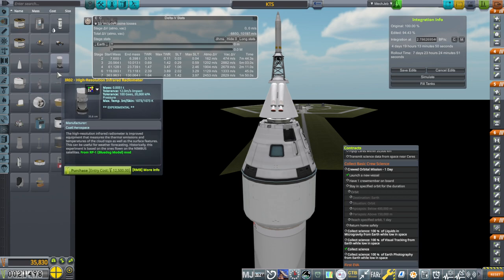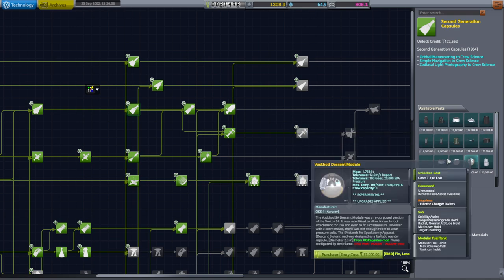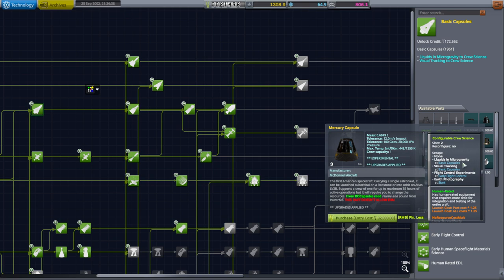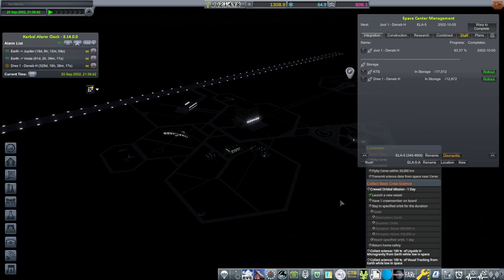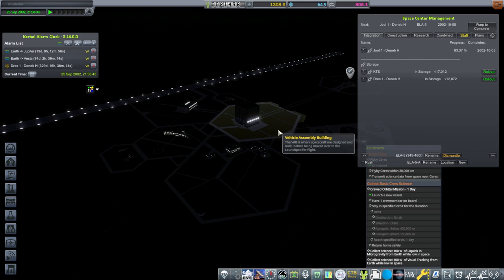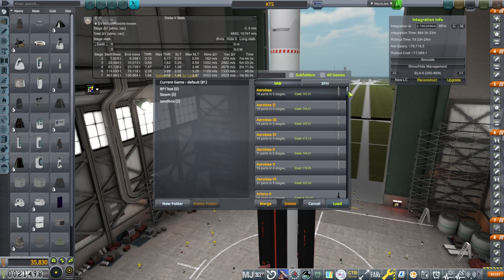Do we have to get that science from somewhere else? It might be all the way back in the early pods — it's all the way back in the early pods. We're going to have to have the old Mark 1 pod again. Because apparently they can't do liquids in microgravity in a Mark 1-3 pod? Or Earth photography in a Mark 1-3 pod? Or visual tracking in a Mark 1-3 pod? Why do we have to go back to that? Looks like we can't do it all in one pod, so we're going to have to build the old system for it to work out. We totally know that the astronauts didn't take photos of Earth on Apollo, right?